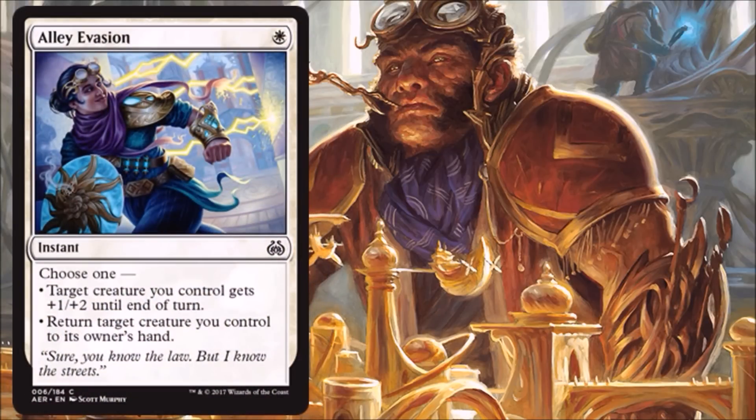Alley Evasion — I actually like this card quite a bit for Limited. It's a nice dual-purpose card. On one hand it's a combat trick, which will come in handy when attacking or blocking. Other times it protects an important creature and lets it come back to your hand, or it simply turns on Revolt — and there are a lot of great Revolt cards in this set. This does a lot for one mana. In white, you're going to be very creature-heavy and not have a lot of space for instants and sorceries, so cards like this may end up in your sideboard. But if you have a lot of good Revolt cards, this could be worth main decking.